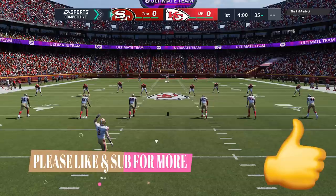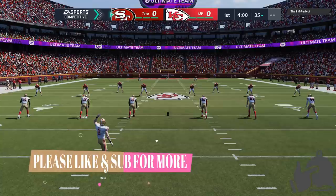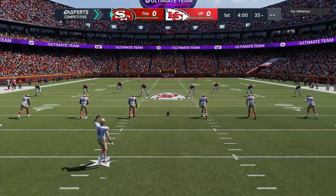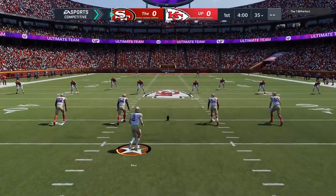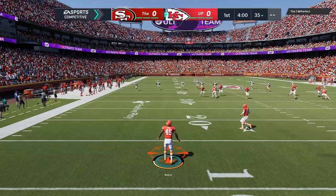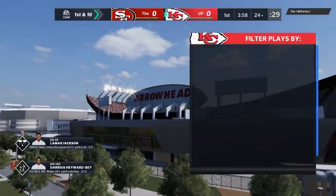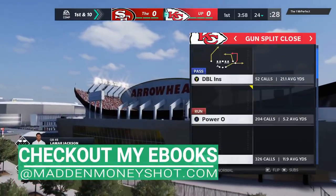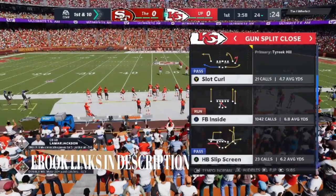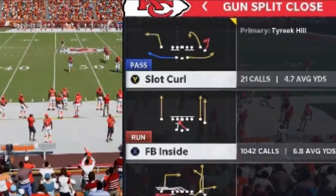My opponent today is going to make it all the way to the end — he's going to fight me tooth and nail. This guy plays about as good a defense as I've faced in a while. On the defensive side, I'm going to run a couple of different defenses, and at the end of the video I'll show you which one was most effective. I'm in the Tampa Bay Buccaneers playbook, specifically the gun split close.